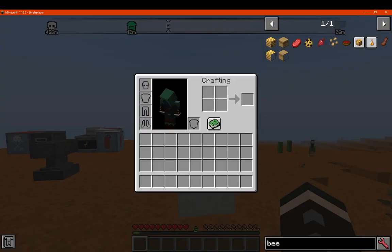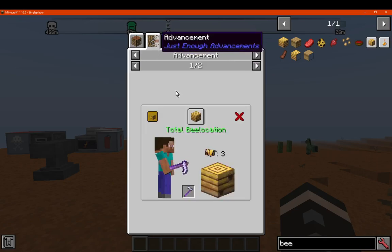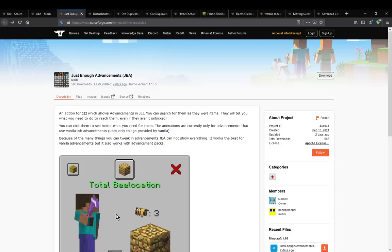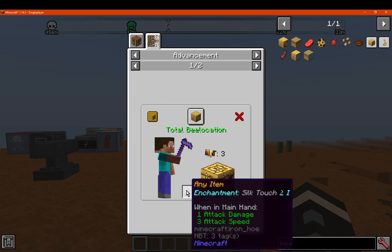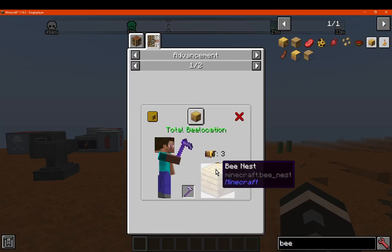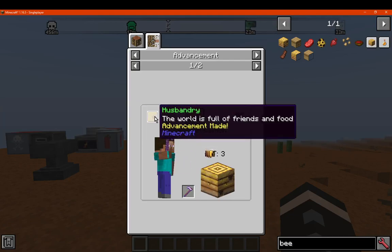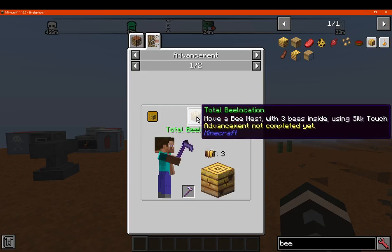I don't think I actually have access to the beehive yet, but I can simply by pressing U — or whatever you've got it bound to — to find out the uses for the block, item, or so on. And you can see the advancement here. You can see 'Total Bee Location', and you can see obviously 'Bee Nest' — you need a certain silk touch tool to relocate it. It's obviously related to that advancement.